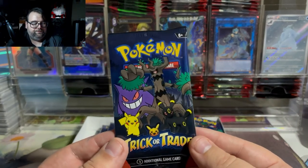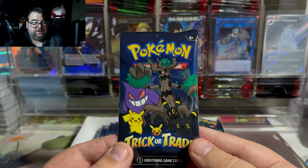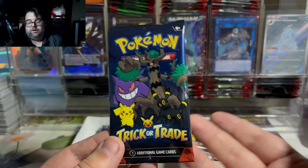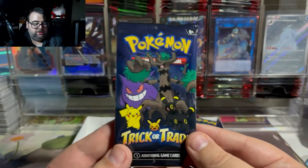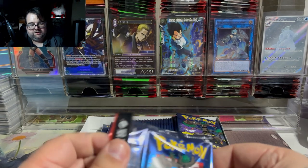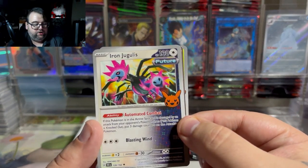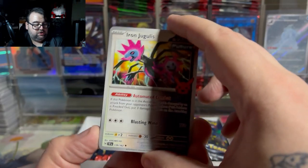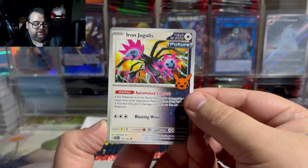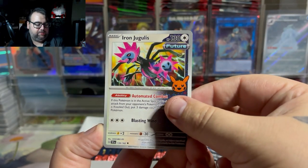If you've got a lot of Pokemon fans coming to visit you during Halloween, they're definitely worth purchasing. But for a personal collector, you can usually complete the whole set just by opening one. One thing to notice is that the foils are indeed cosmo foil, and that is what we're hoping for — some beautiful cosmo foils. These are supposed to be Halloween-themed Pokemon that can kind of fit the Halloween theme.